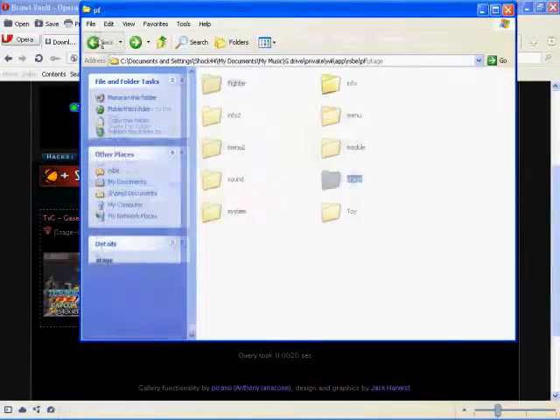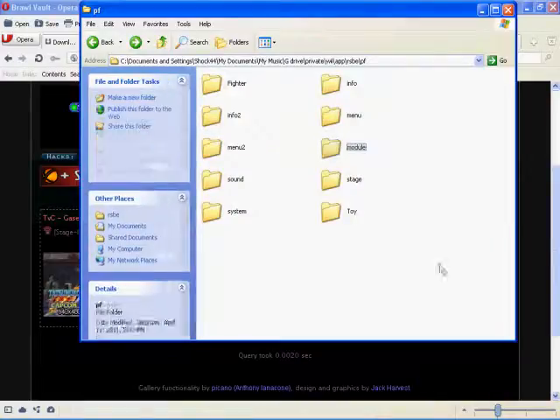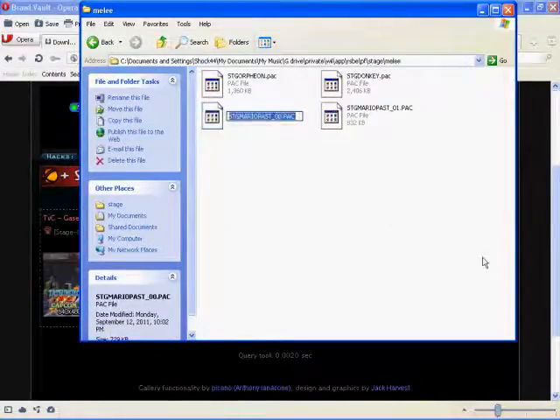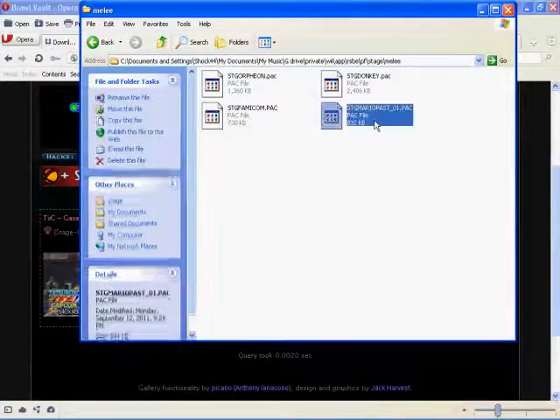Copy the .rel file, go back to the module folder, and paste it in there. Then go back to stage melee and rename the stage file to stg_famicom.pac. Now your custom stage is set to load on the Mario Bros stage.